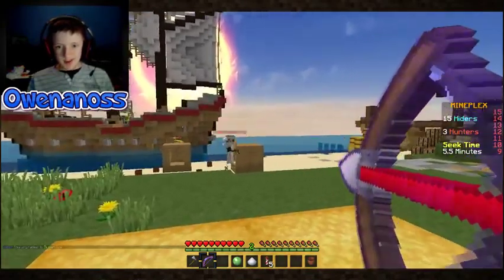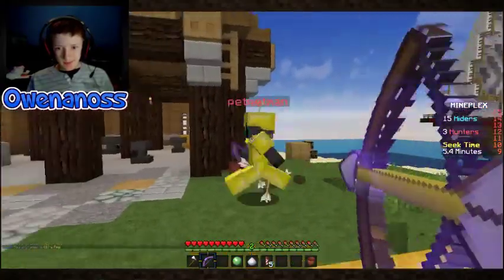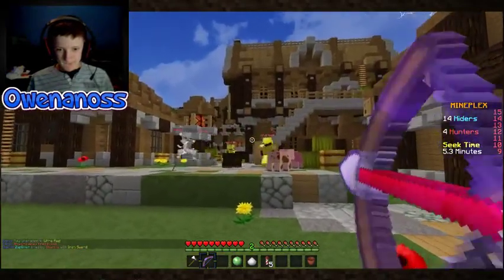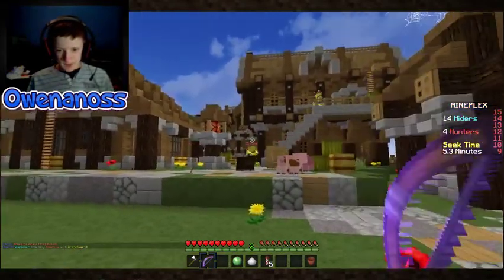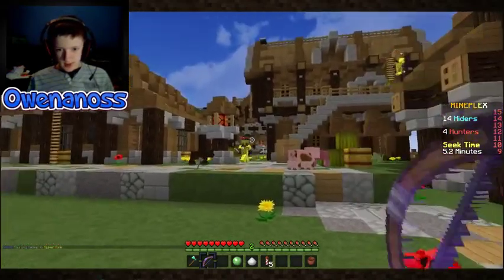Dude, I see Ethan. Where is he? He's a hunter. And we're also joined by Ethan, or Pedestrian George, but he doesn't have his mic — well, he has a mic, but his computer is really, really messed up. He has a fan and the mic's right in his hand.